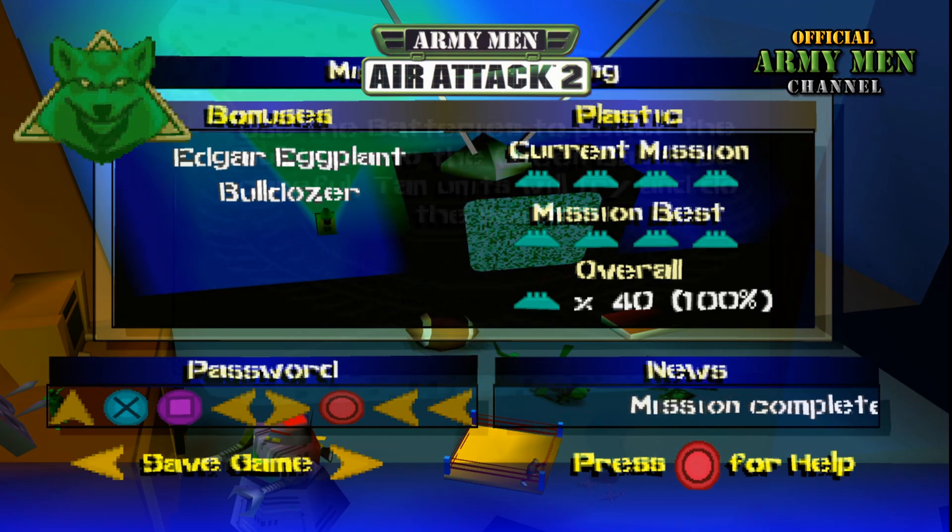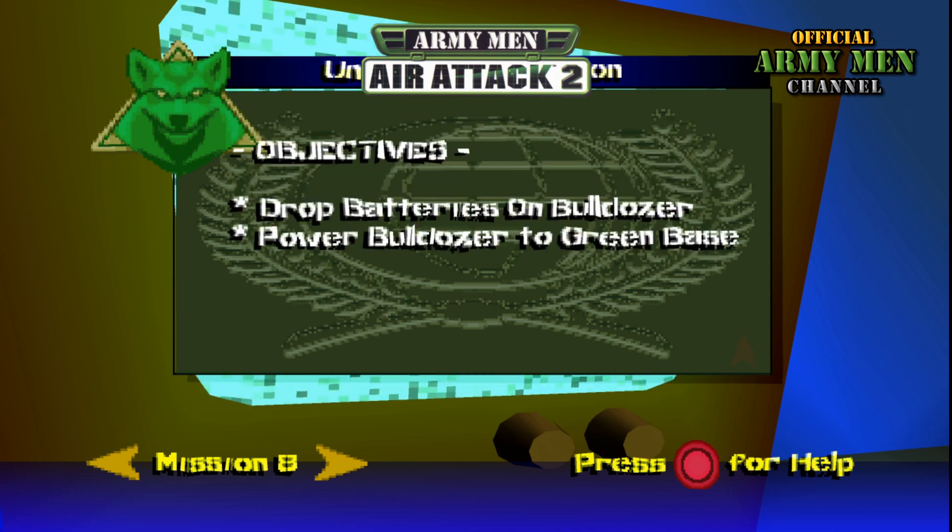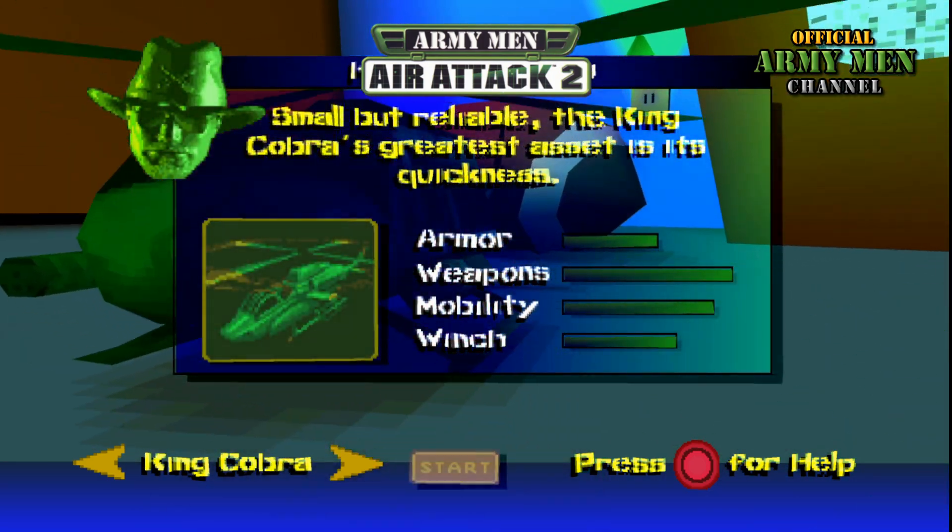You should know what you need to do here. Throw batteries on the bulldozer so that it advances to your base, and prevent the tank from doing the same but towards their base.